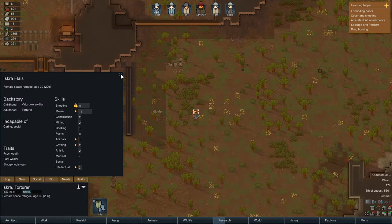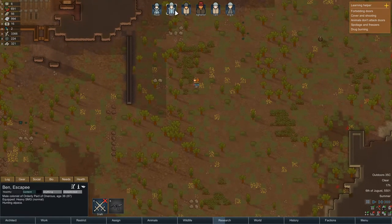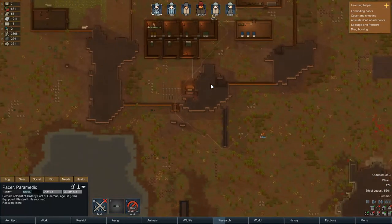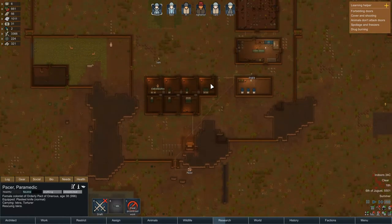We could go out and rescue — that's what we'll do. Let's get Pacer to come out here and rescue, and then we'll just heal them up and let them free. That might give us some extra relations with their faction.